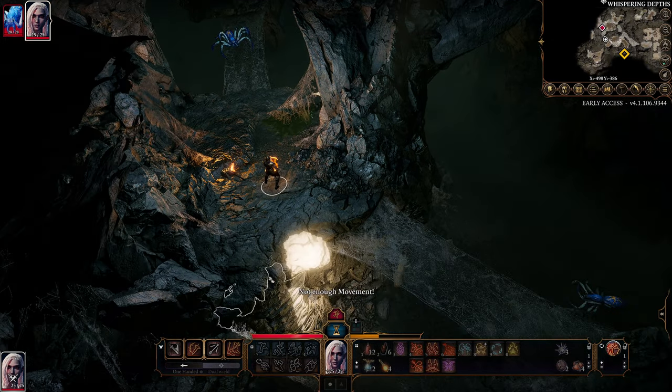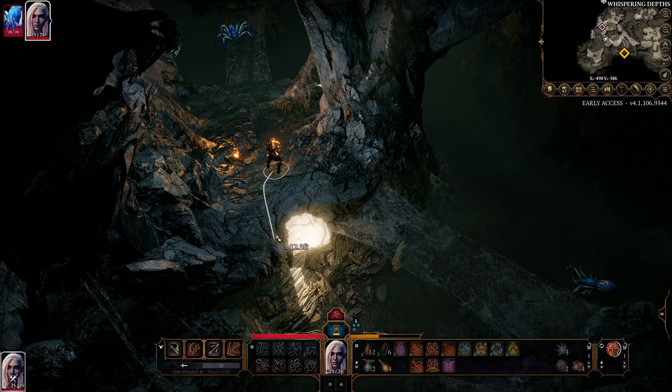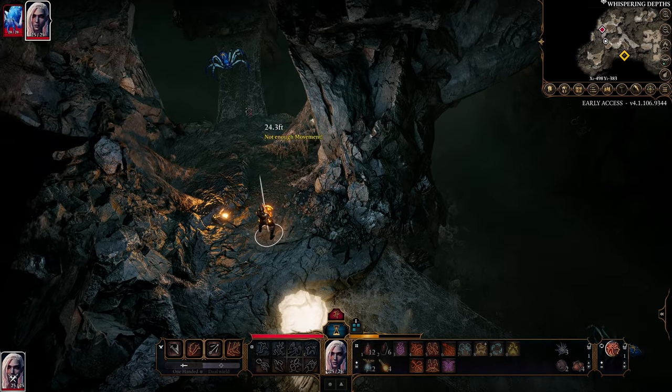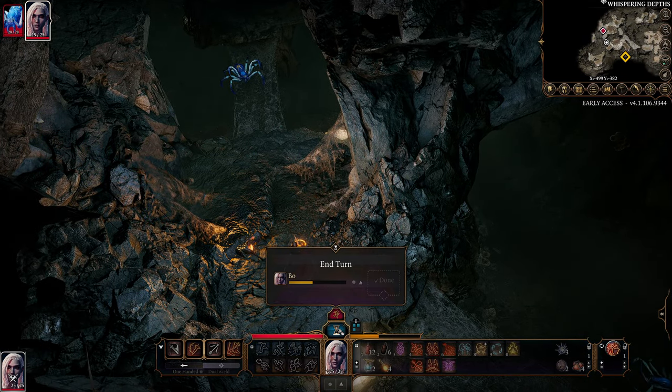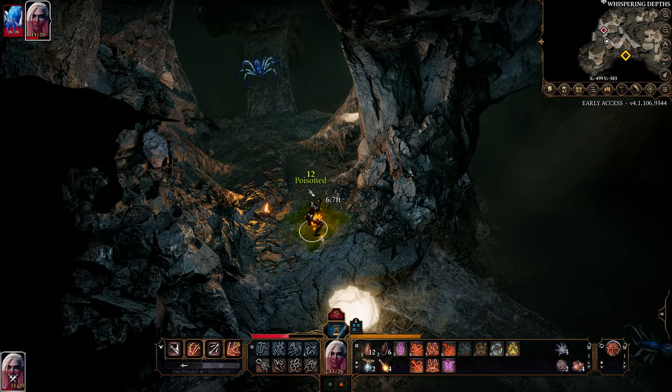So we have this guy remaining. We have enough movement - no, we do not have enough movement to get there. We're like 6 inches off, which is a shame. We don't have enough movement to get there. We've spent our action on our bonus action, so it's going to be an end turn. But now, 1v1, this should go a bit easier.